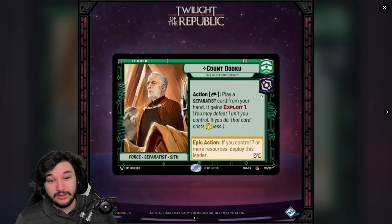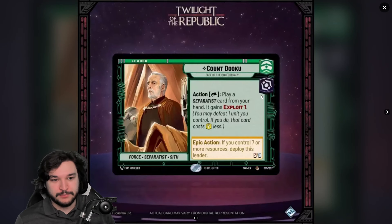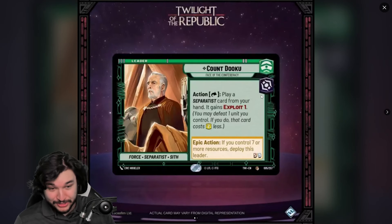When I saw new Han, I said it was going to be the most broken leader from Set 2, and I think it's the absolute strongest leader in the game, outside of potentially Bubble Effect. It's definitely top two or top three — competing with Sabine, Boba, and old Han. Count Dooku can potentially give a two-cost reduction on any separatist card, but that comes with quite a few restrictions.